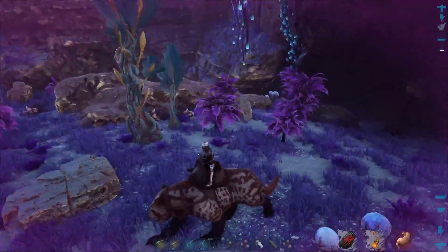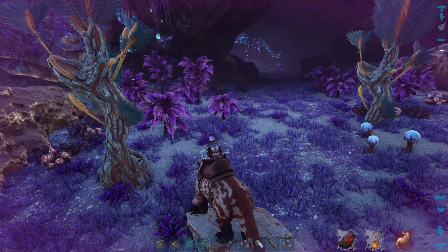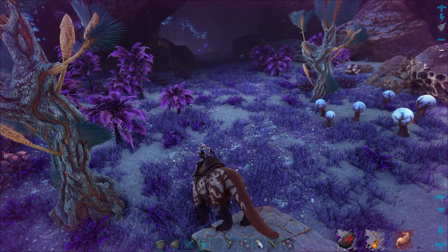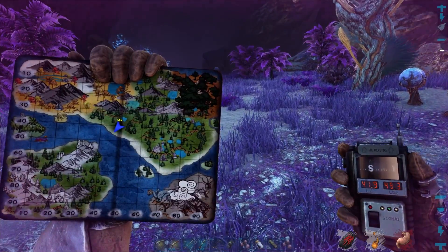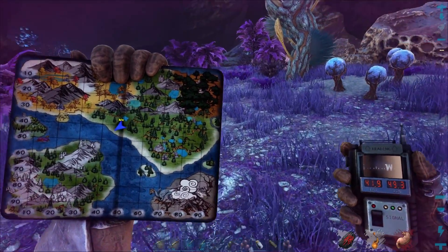Down here is pretty cool but there's a lot of radiation. I believe this is where the rock drake eggs spawn, so we're going to have to come back here with a hazmat suit and try to steal some eggs — but that is not going to be easy. We're at 41.9 degrees latitude and 49.3 degrees longitude.